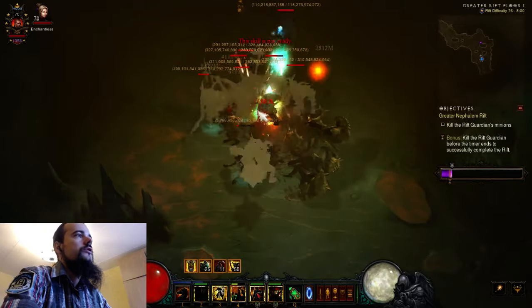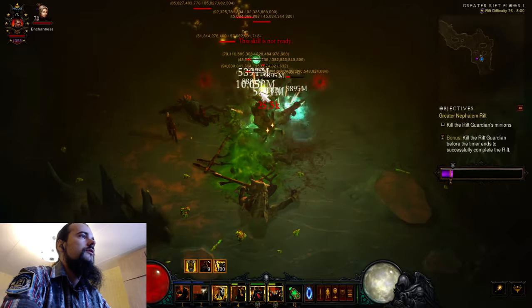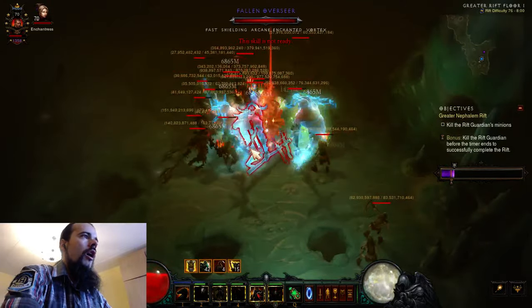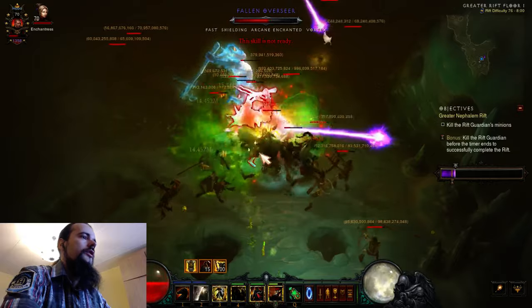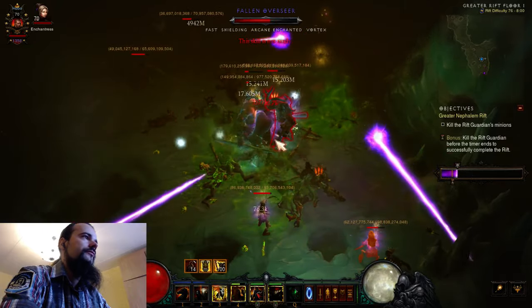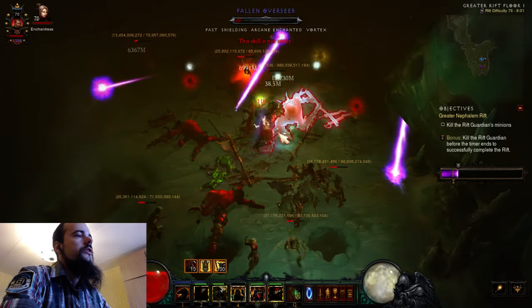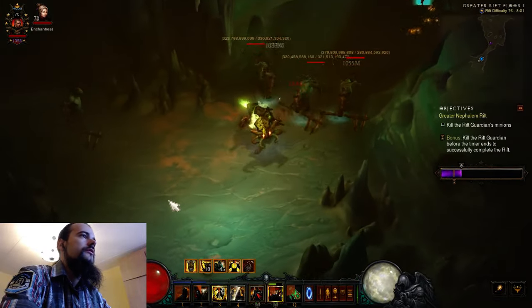Like this — see, things just melt, absolutely melt. And my gear is terrible, so there should be much better performance with proper gear. Area damage works really great with this build. When there's density, you reset your skills really quickly and it instantly becomes more effective — instantly.